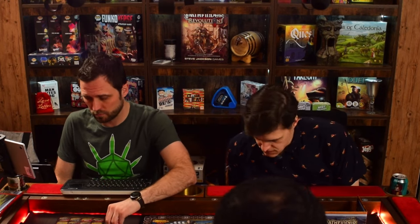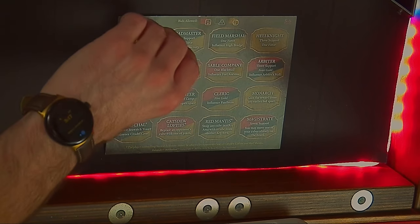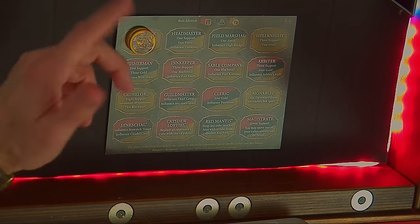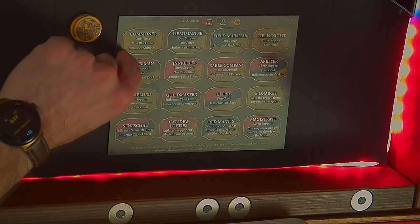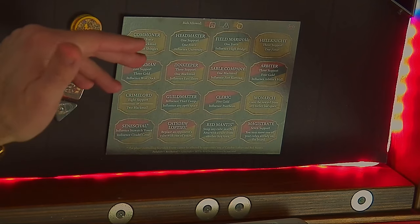During the bidding phase, we're going to secretly bid all of the tokens in our purse on spaces on the board, up to a max of six different spaces. If you bid on more than that, when we get to resolving, if you've already had six spaces resolved, anything past that you're just going to burn those tokens to the bank. You can stack multiple tokens — I can put all three of my gold pieces on a commoner space if I wanted to. I could not put a blackmail or a force token there because that space only takes gold bids. If you bid anything you're not supposed to on a space, you just lose those tokens to the bank.